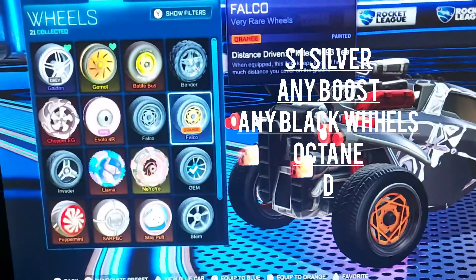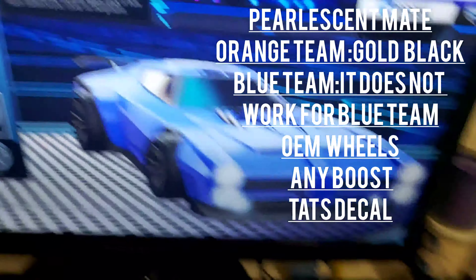The fifth preset is like a golden design and it works in two methods. My method — since I don't have Anodized Pearl — is to use Dominus with the Personal decal and Semi-Gloss finish. This gives you a nice golden color with black accents. You can add any color you like and use any wheels you want.